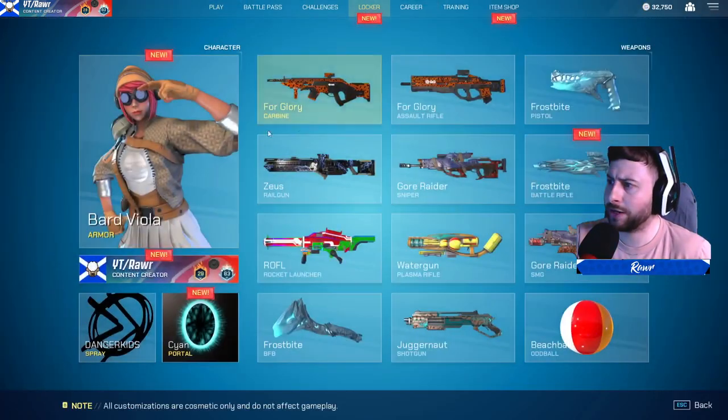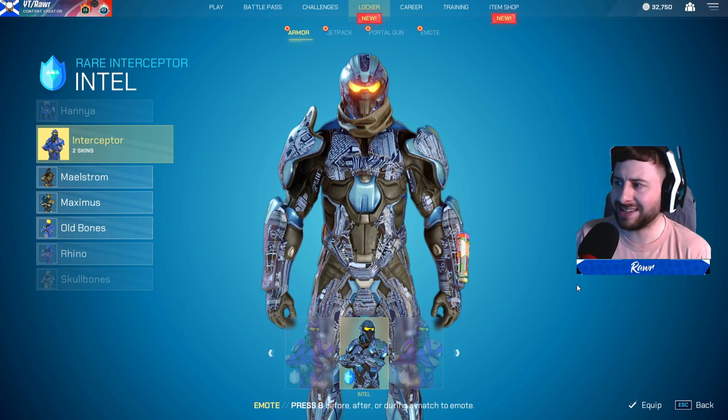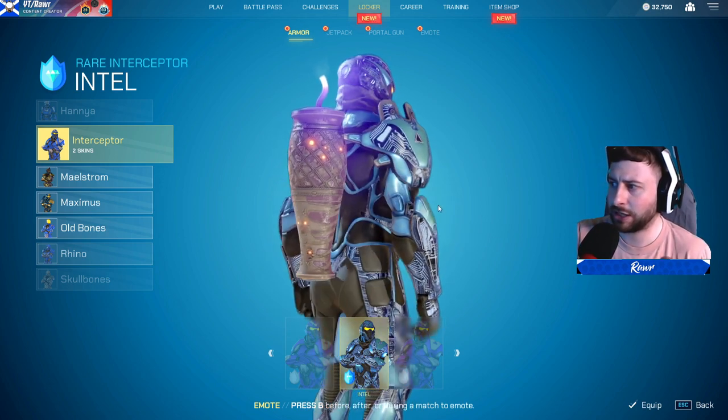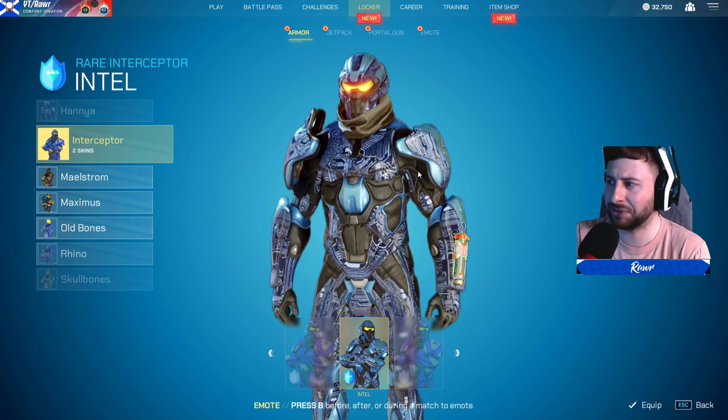Now let's look at these characters so you can see what they're like. One of them is the Interceptor — you can see the skin here, the Intel one, and it looks really, really nice. You can see the way the camouflage kind of goes through his armor. It looks really cool — like the inside of a computer, that kind of style.